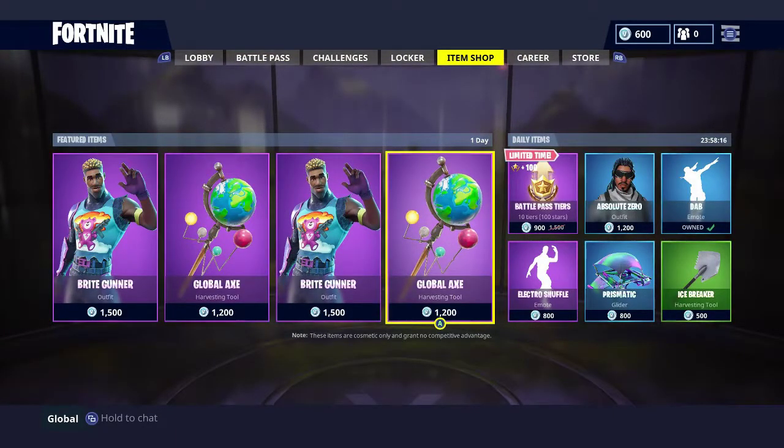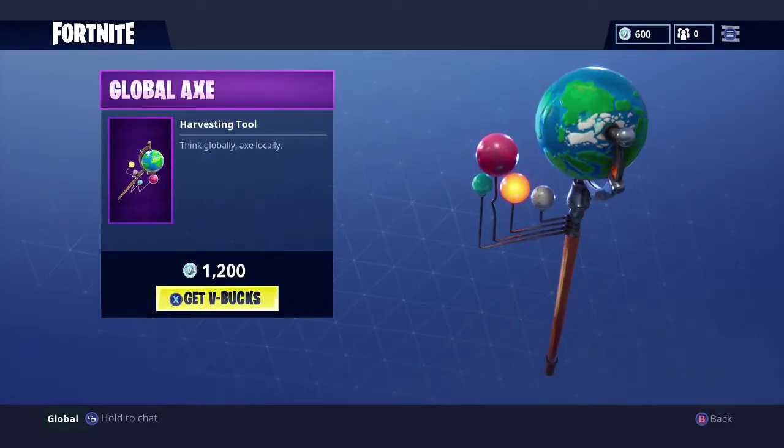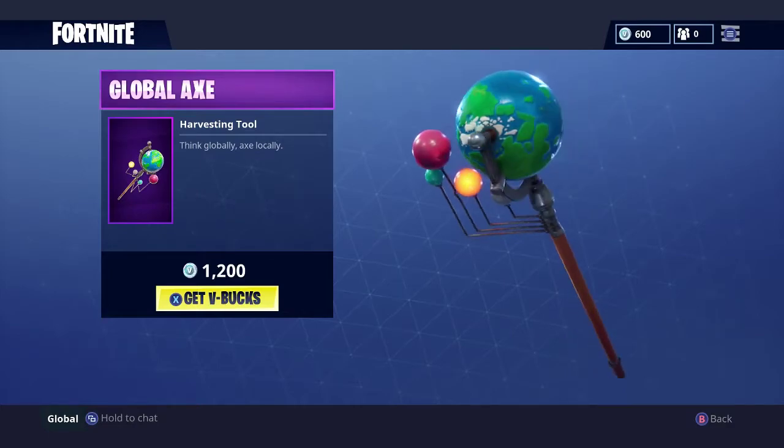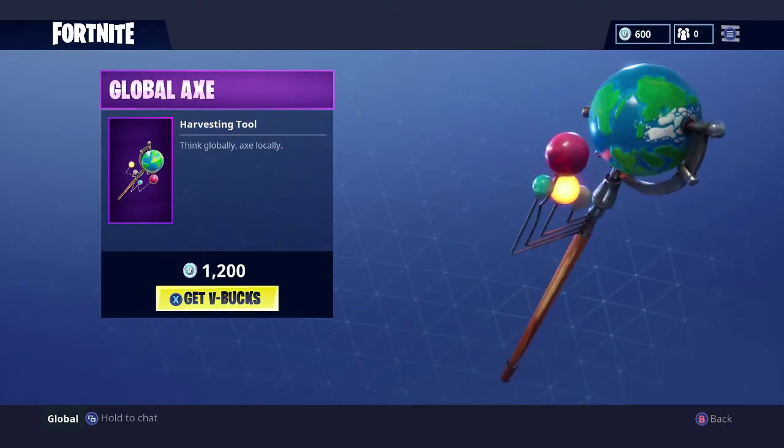For the axe, we have the Global Axe, and it's literally like the Earth and has different planets that rotate around it. I wonder if in-game they actually rotate — I think that'd be really sick if it does that.